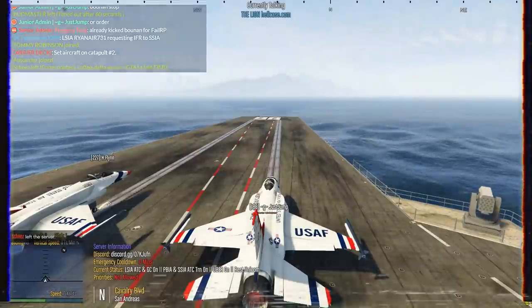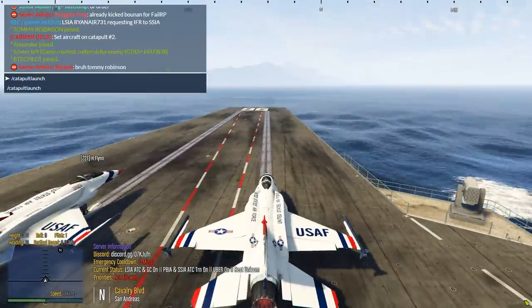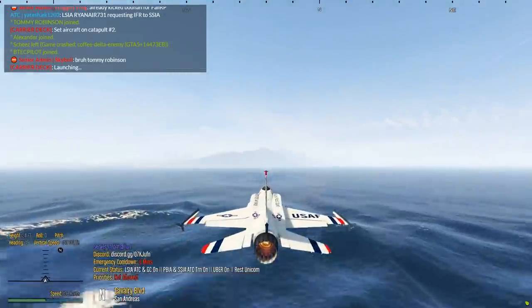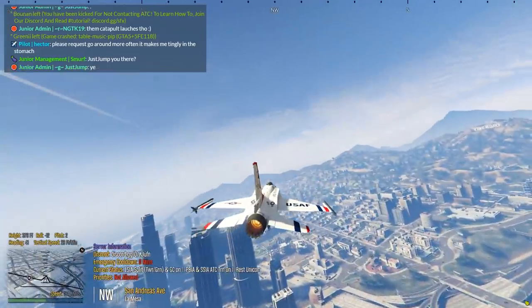We then tried out the new catapult on the aircraft carrier. So now we're gonna do a catapult launch. Go! Oh wow, that's fast, that's really fast. This looks pretty cool. Yep, nice — little formation flight.